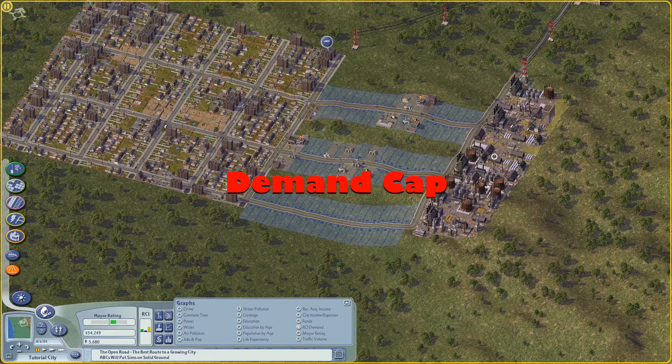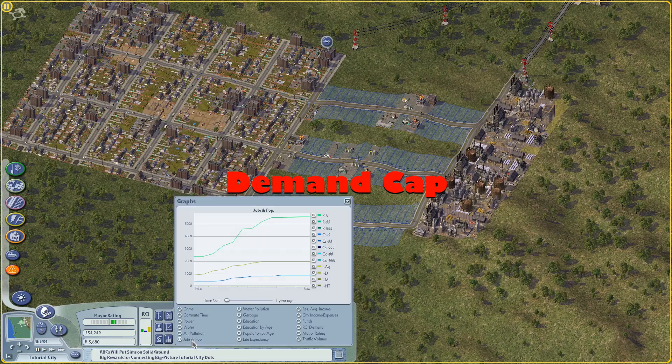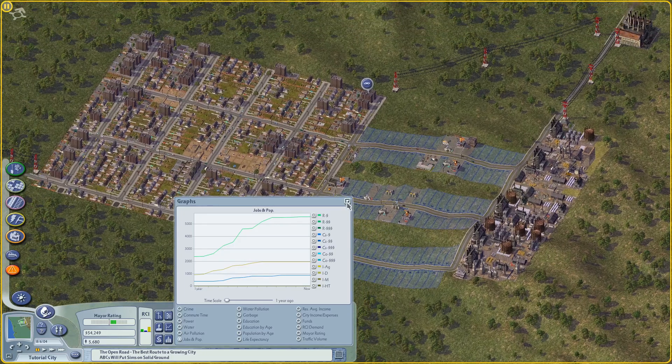So what's a demand cap? A demand cap is a limit placed by the game mechanics on the maximum population of residents of a given type, or a given type of jobs, that a specific city will support. Demand caps can be raised in a variety of ways, which we're going to talk about a bit in this episode and also in the episode on regional play in SimCity 4.